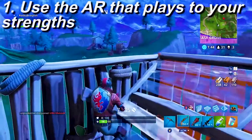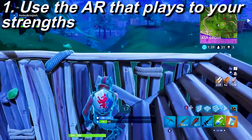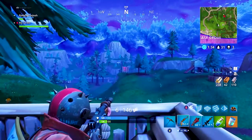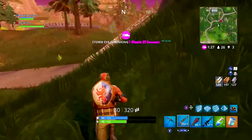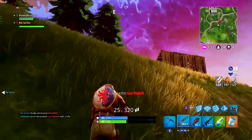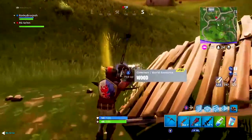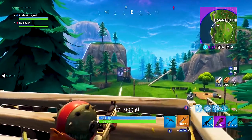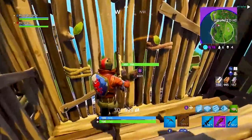They all have their own strengths and weaknesses and you need to start playing to your strengths. Some people say they're too inaccurate to use the burst — that's fine, do not use it, throw it out, always try to pick up a regular AR. Some people don't like the scoped AR because if you're not hitting the head you're not doing that much damage. Also it's not viable at all in close range situations. That's why you've got to start figuring out what type of game you play — more close range or more long range — and pick your ARs from there.